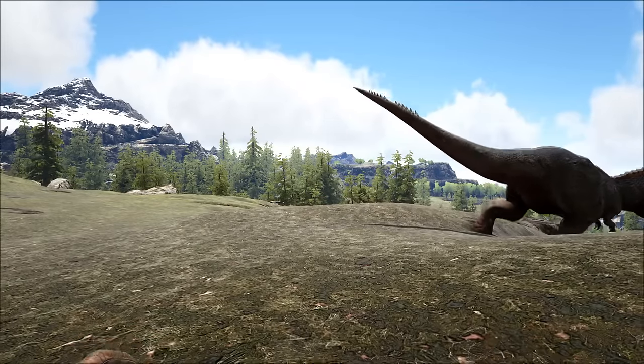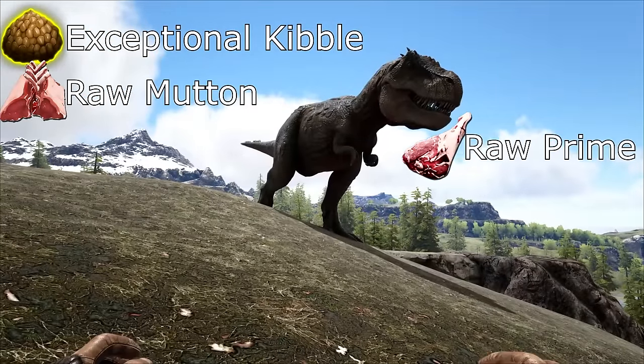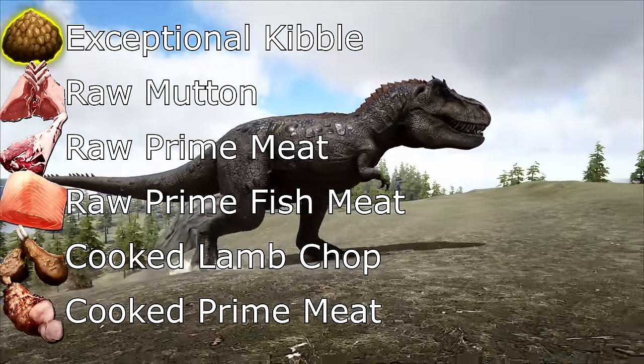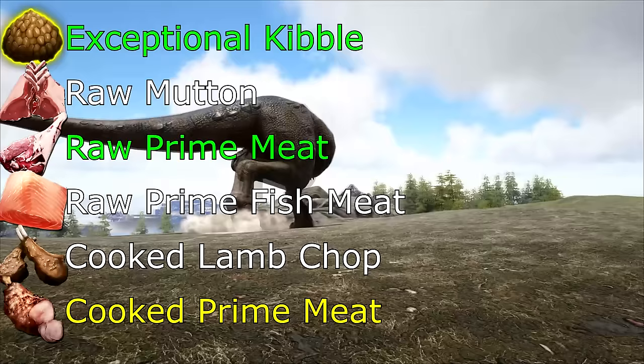The foods you're going to need, in order from most effective to least effective: Exceptional Kibble, Raw Mutton, Raw Prime Meat, Raw Prime Fish Meat, Cooked Lamb Chop, Cooked Prime Meat. I'd recommend using Exceptional Kibble or Raw Prime Meat. It wouldn't hurt to have some Cooked Prime Meat just in case.